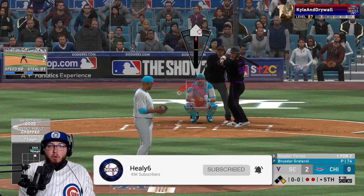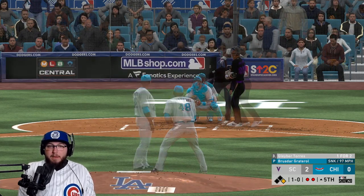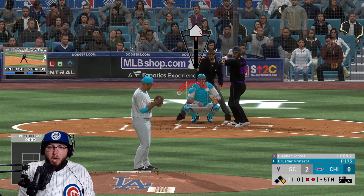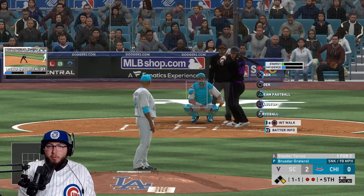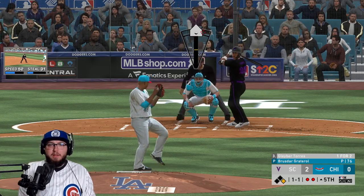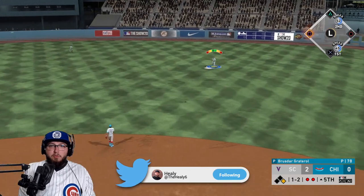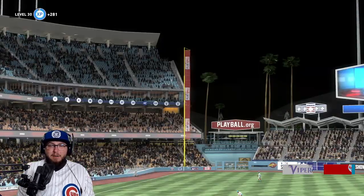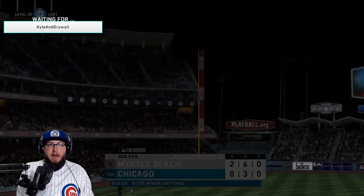Ryan Sandberg slowed up — went full speed, slowed up, and then he just whiffed at the ball. That should have been a nice play. Unfortunately not. We're down two to nothing. Brusdar allows two — he's most likely going to be taken out here as his pitch count is getting high.